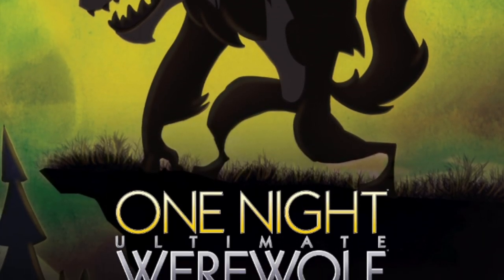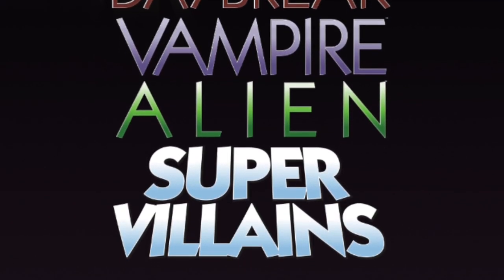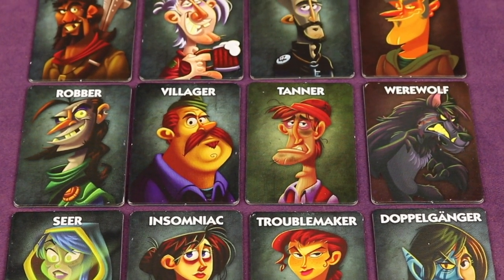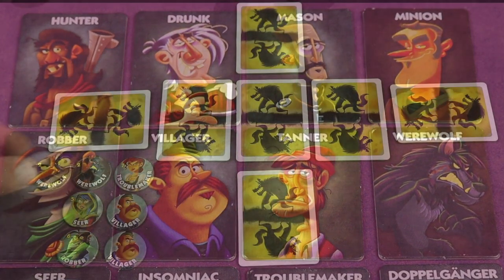One Night Ultimate Werewolf is the first of many standalone games in the best-selling One Night Ultimate Werewolf series. It is a great party game that plays 3-10 players, is for ages 8 and up, and works well in classrooms or office events as it only takes 10 minutes to play.